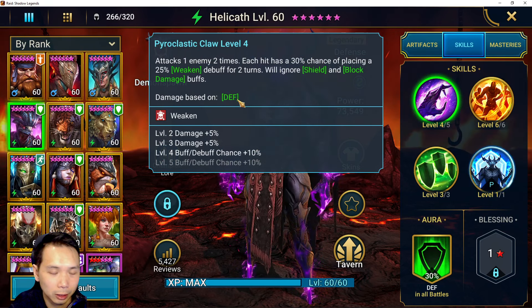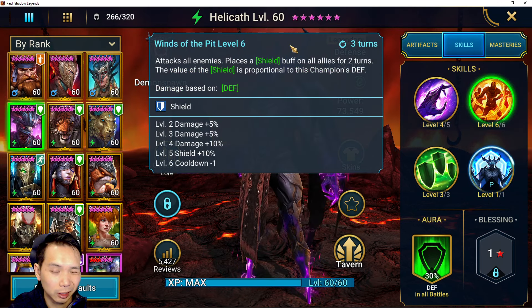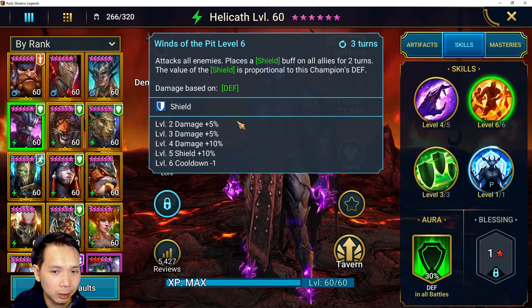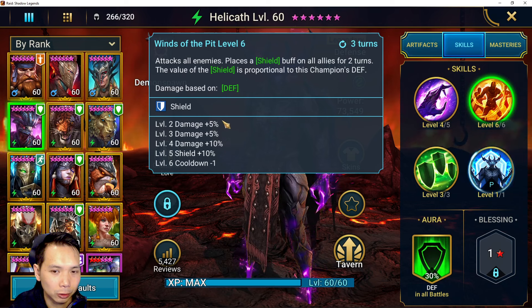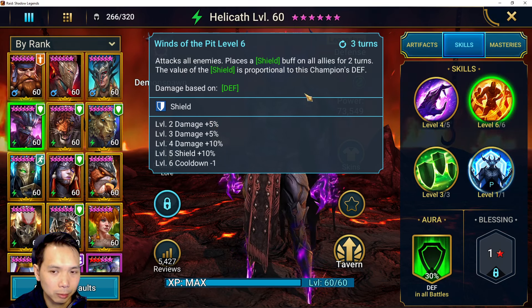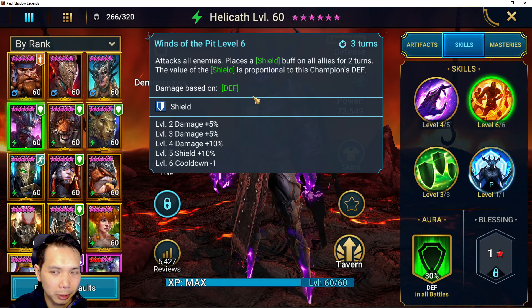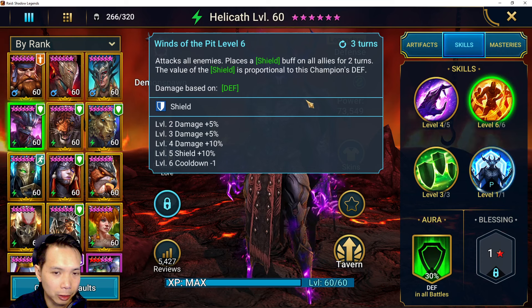His A1 is a double hit with a chance to weaken, ignore shield, and block damage — it's decent. His A2 places a shield buff on the team and attacks all enemies AOE, similar to Valk except Valk places a counter attack as well as placing a shield. The shield size is also smaller than Valk's multiplier, so he's not going to get as big of a shield as Valkyrie, but it will still be significant because you're going to stack him with defense.